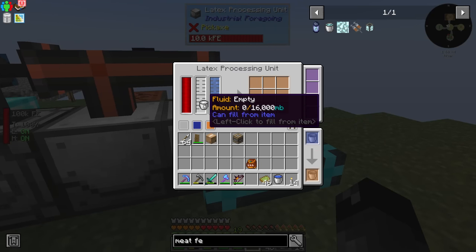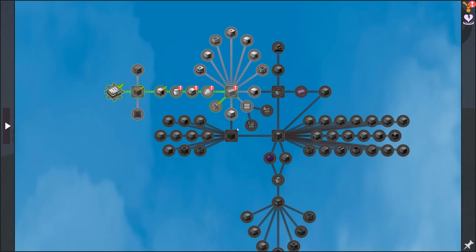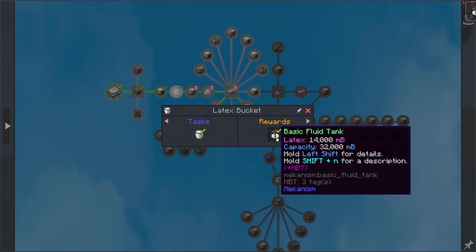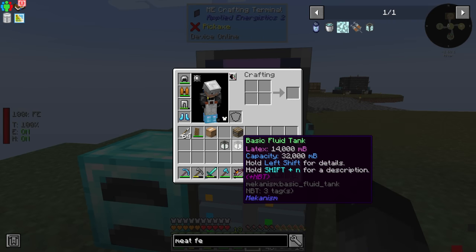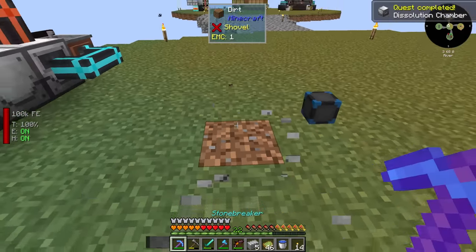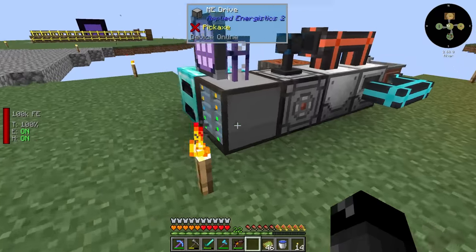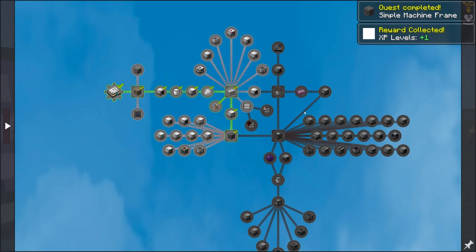I can put the latex bucket back in here and we'll just process into 10 more of the little rubber things. Going back to the quest, let's go ahead and claim these — two tanks full of latex, each one has 14 buckets of latex. That's actually kind of useful. There's a reward for this — more XP — and the plastic is going to give us five more plastic. Meat feeder did not give us a reward. Dissolution chamber — we actually have a quest for that. Simple machine frame — I think I have an extra one. All right, put that back, and one XP level.